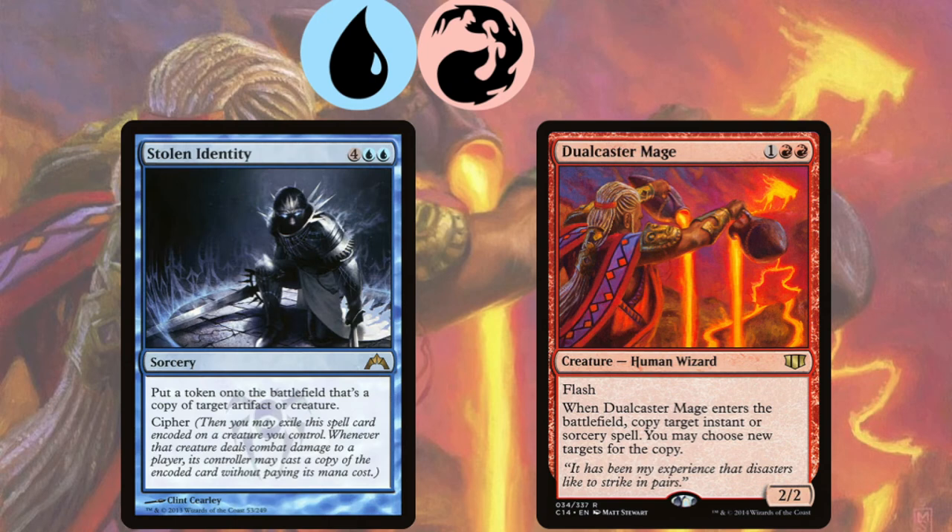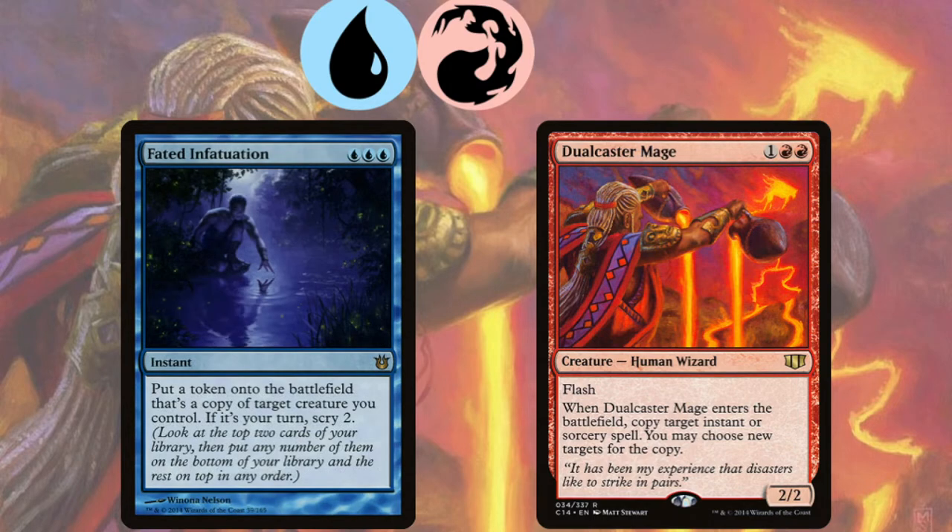With Stolen Identity you get to copy a creature and cipher it. Unfortunately, your copies of Stolen Identity made with Dual Caster don't have the cipher ability. But if you use Fated Infatuation instead, every time you copy it you'll get a Scry 2 effect if it's on your turn, meaning you can essentially scry through your whole deck until you get the exact two cards you want on top.